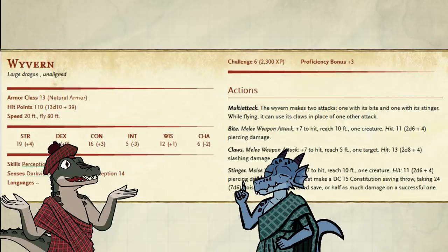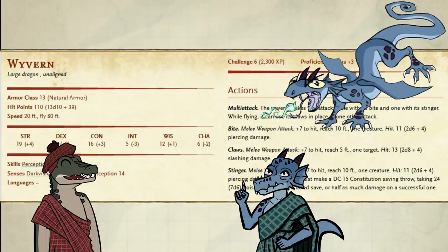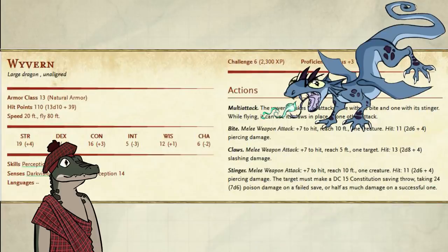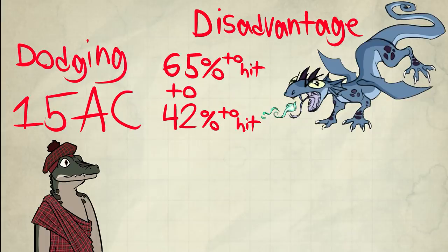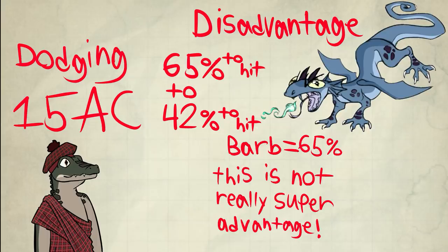Say I'm a wyvern, my attack is plus 7. If I bite you now, I have disadvantage to my attacks, so my chance to hit goes from 65% to 42%. If I successfully hit you anyway, and you decide to use your reaction to cast this spell, you would have what you might call super disadvantage. My chance to hit is 65% because I already hit on a disadvantage — this is a re-roll.